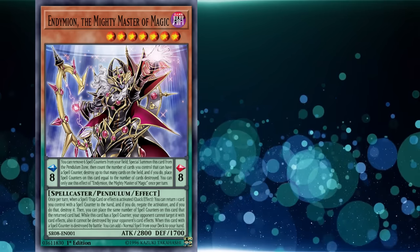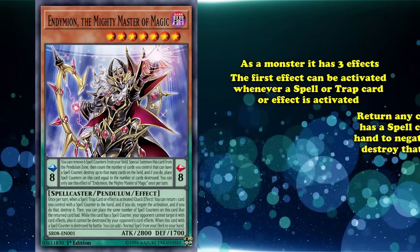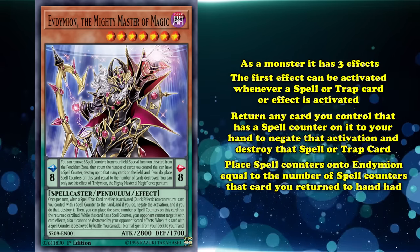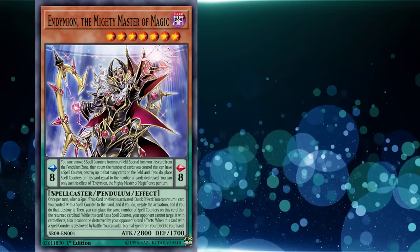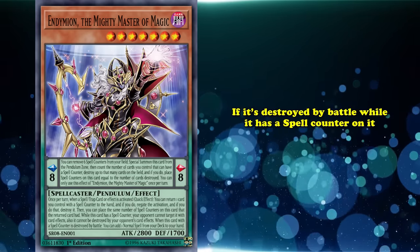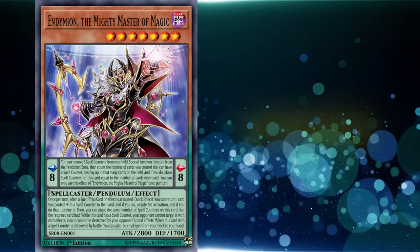As a monster, Endymion's second effect box applies instead, and has three effects. The first can be activated whenever a spell or trap card or effect is activated, allowing you to return any card you control with a spell counter on it to your hand to negate the activation and destroy that spell or trap card. Then you can place spell counters onto Endymion equal to the number of spell counters that returned card had. This is a huge benefit, because while Endymion has a spell counter on it as a monster, your opponent can't target or destroy it with card effects. And if it's destroyed by battle while it has a spell counter on it, you get to add any normal spell card from your deck to your hand. So next time you're up against an Endymion strategy, you can be safe knowing you're a Yu-Gi-Oh! player that actually reads.